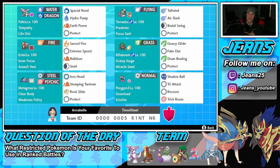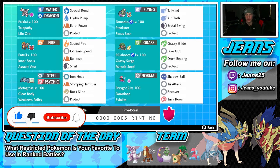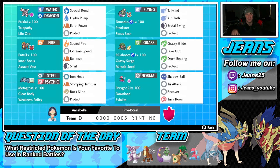What's going on YouTube, Jeans here, hope you guys are having an amazing day. Today we are back yet again bringing you guys some more competitive ranked VGC double battles for Pokemon Sword and Shield. In today's video we're going to be showcasing a Life Orb Palkia team that also features Weakness Policy Metagross. If you do enjoy the content, make sure you support me by leaving a like and subscribing to the channel.